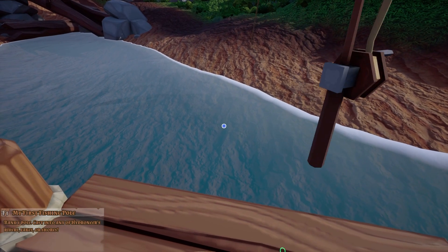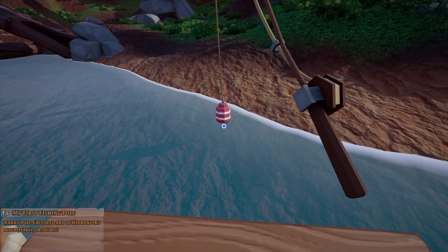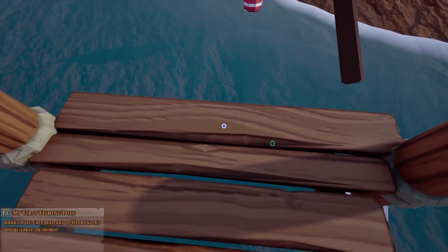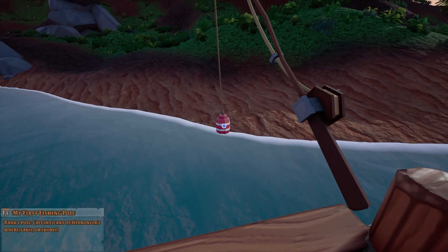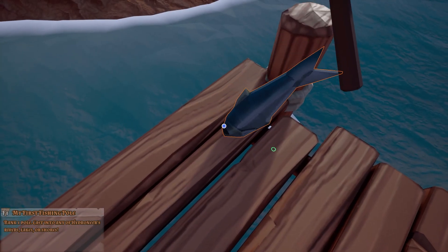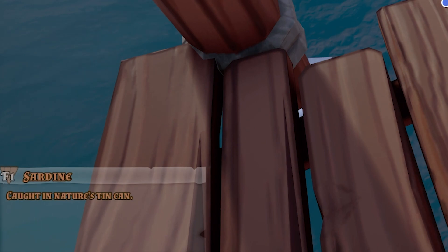How do you actually fish? Was I fishing? Do I just have to wait, or do I have to do anything? Don't press that button. How do I fish then? Not that button either. Oh, maybe I click when it bobs. We'll try this — wait for it to bob. Yes! We've got a fish. What is it? It's a sardine caught in nature's tin can.